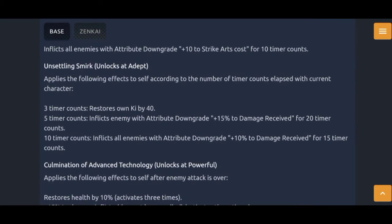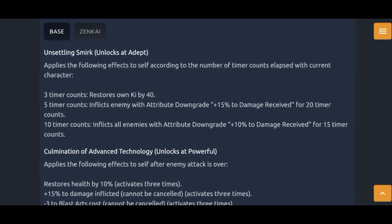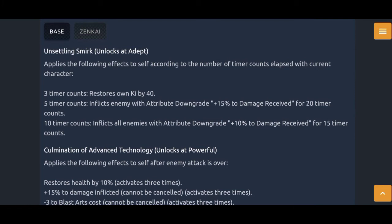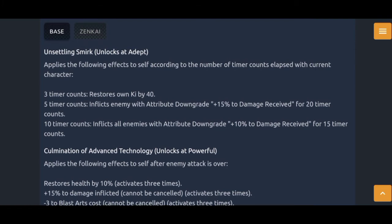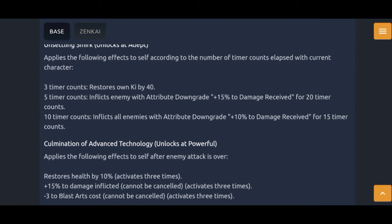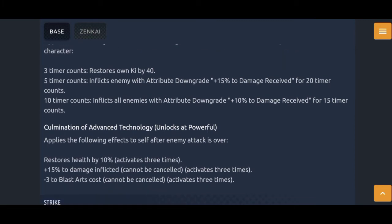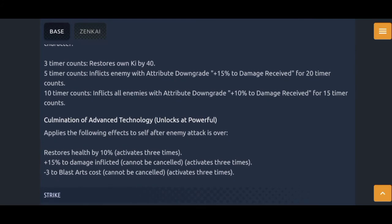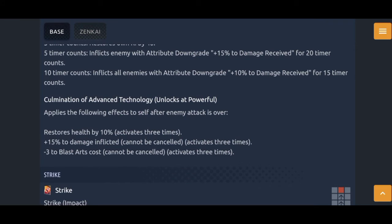His third unique, Unsettling Spark, applies the following effects to itself according to the stage of the game — kind of reminding me of Goku Black Zenkai, the yellow one, and the red Heat Dome Trunks. When 3 time counts pass you gain 40 ki. When 5 time counts pass, inflict the enemy with attribute downgrade 15% to damage received for 20 time counts. He's a debuffer now. When 10 time counts pass, inflict all enemies with attribute downgrade 10% to damage received, another 10% to damage received for 15 time counts.